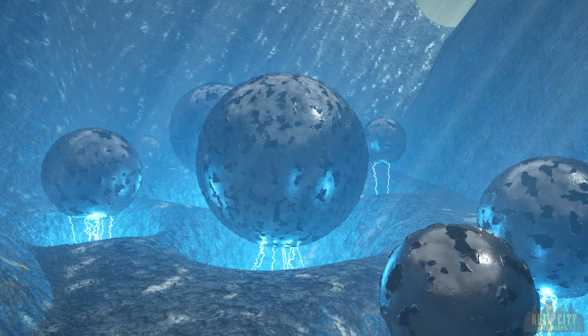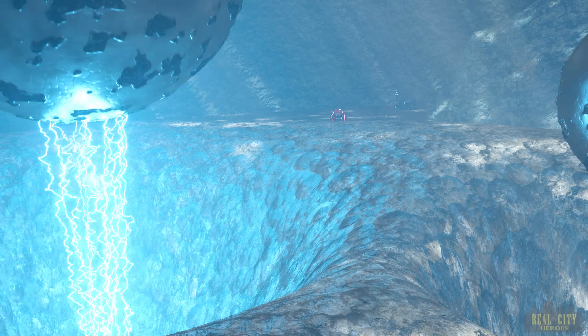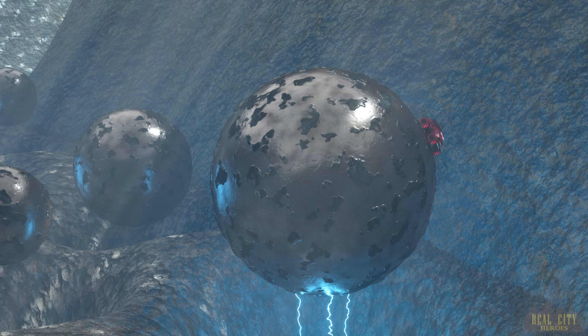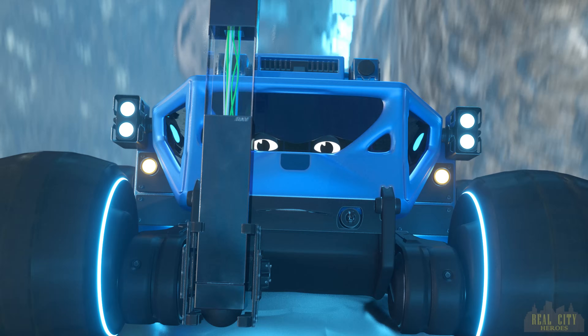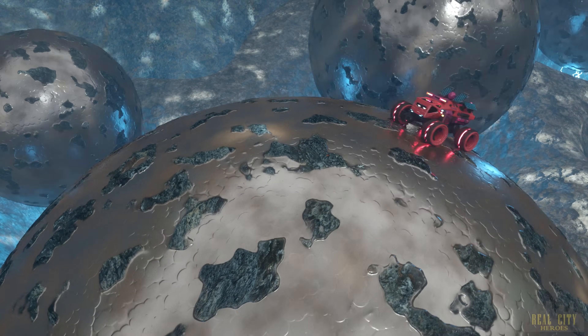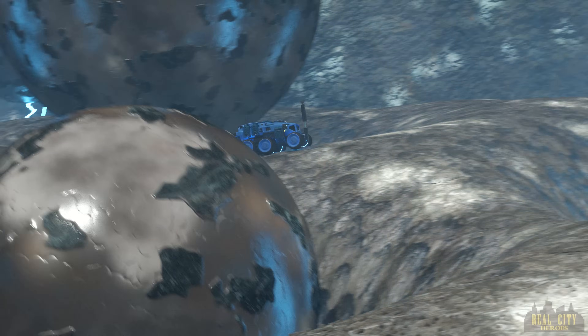Entering Zone 2. This planet is too dangerous! What are these spheres? Look — there's another teleporter part on one of the spheres! Try to get it, Arden. These magnetic fields are so powerful! Go, go, go! What are those things? I don't know. Turn your engine to full thrust!